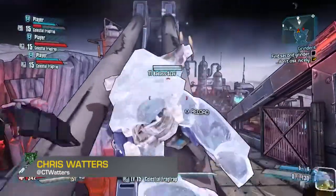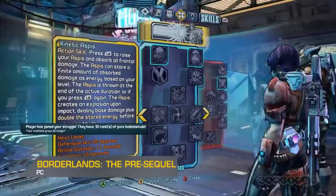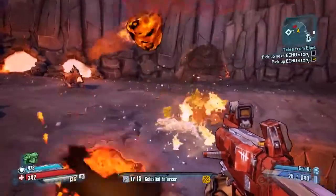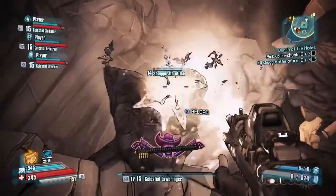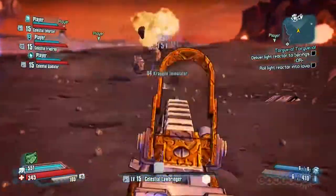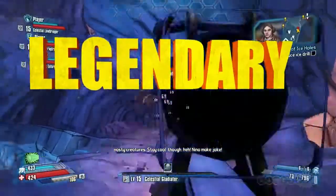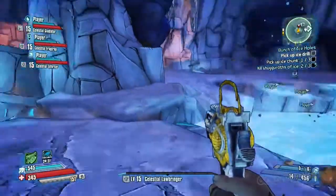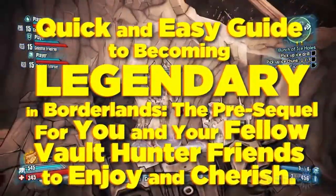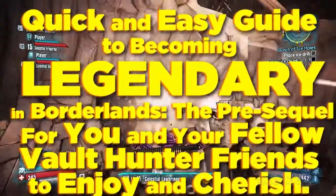Listen, with Borderlands: The Pre-Sequel about a week away, it's time to start preparing yourself. I'm not talking about starting a new Borderlands 2 character or downloading all that Headhunter DLC — honestly, that wouldn't be a bad start. I'm talking about your mental game. You don't just want to be good at the game when it comes out. You don't want to be merely great at shooting things on a weird-ass moon. You want to be legendary. And since the only way to accomplish anything in life anymore is to follow a list on the internet, we've assembled this quick and easy guide to becoming legendary in Borderlands: The Pre-Sequel for you and your fellow Vault Hunter friends to enjoy and cherish.